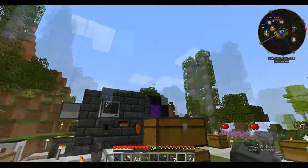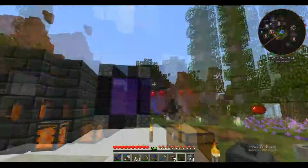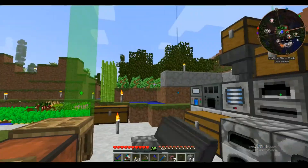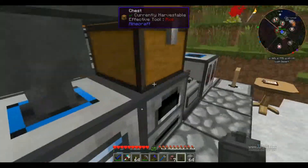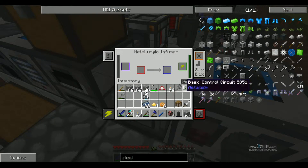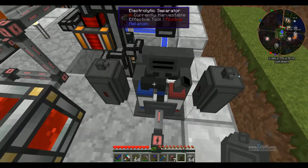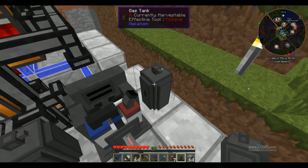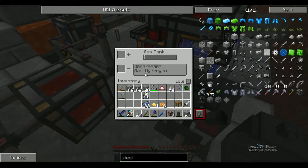Hello everybody and welcome back to Modded Survival episode number 5. In this episode we are going to be making a jetpack. I have most of the stuff crafted. I have the steel being made right now. I have a metallurgic infuser which is used to make the circuit boards and enriched alloy. Then I have an electrolytic separator, and then I have two tanks - one has oxygen and one has hydrogen.